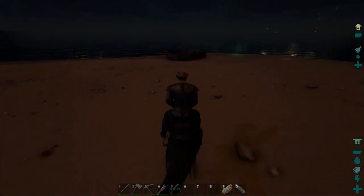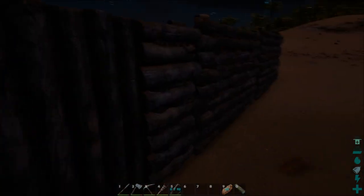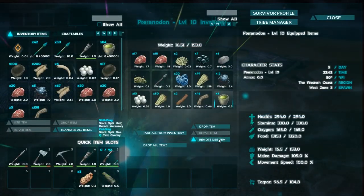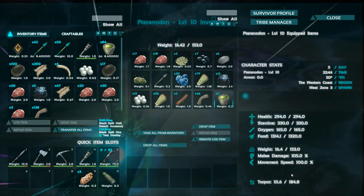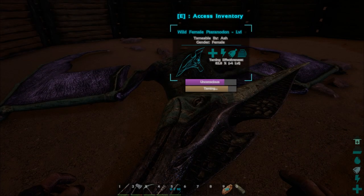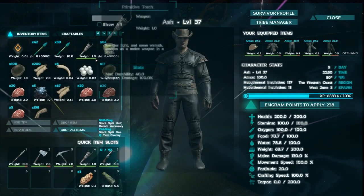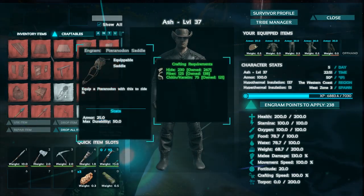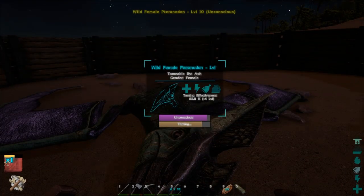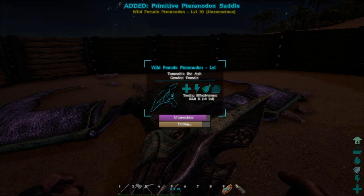Should we time? We're getting there - maybe three or four more bites. Looking good, feeling great. The saddle is made - happy saddle goodness. The taming effectiveness is at 82.8% - that's plus four levels if it were to tame right now. It may get down to plus three levels, but I'm guessing we're going to get a level 14 out of this. We'll see.